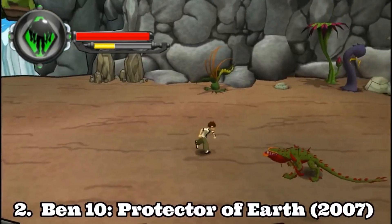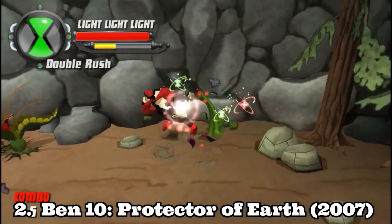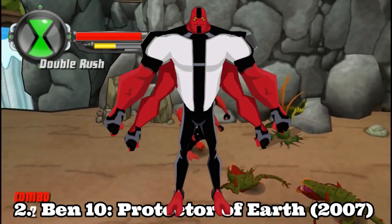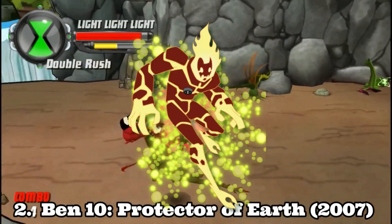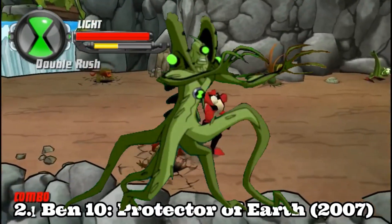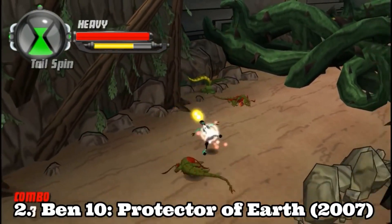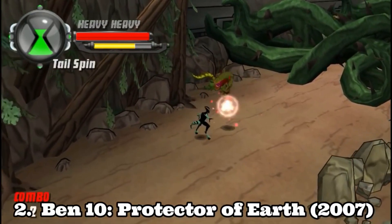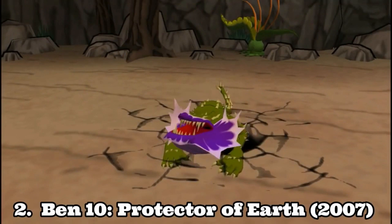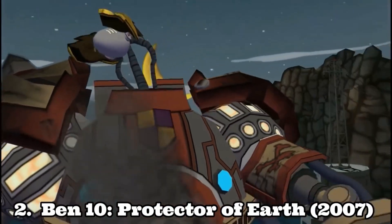Ben 10 Protector of the Earth is awesome. It has just the right game formula for a game like this to be incredible. It features 5 aliens: Four Arms, Heatblast, XLR8, Cannonbolt, and Wildvine. All aliens are so awesome that you don't know which one you want to play. Each one is unique and has different moves. The combat, even though repetitive, is always fun and doesn't get boring.